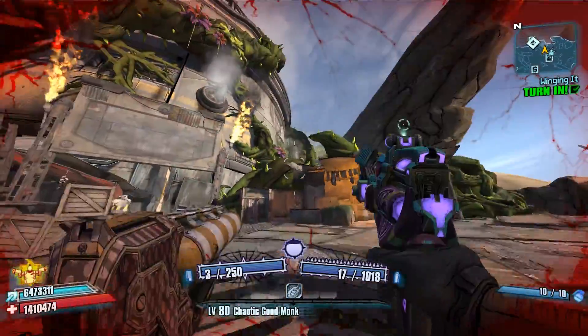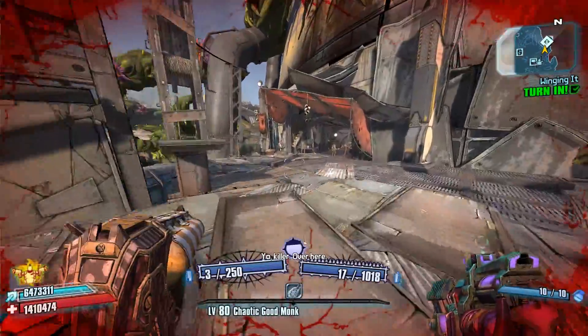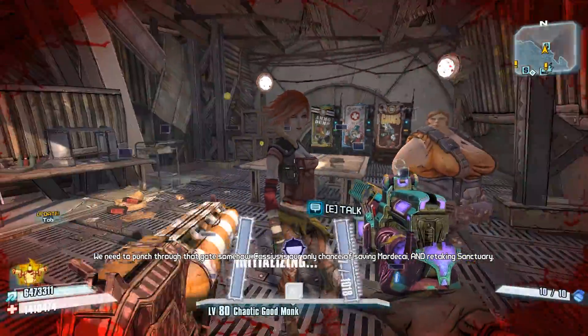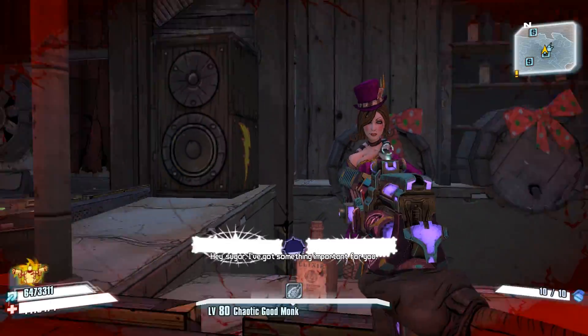To set up this farm, do some of the main story until you complete the mission Winging It. Once you have completed that mission and turned it into Lilith, Moxxi will have a new side quest for you. Talk to her and pick up the mission Space Cowboy.